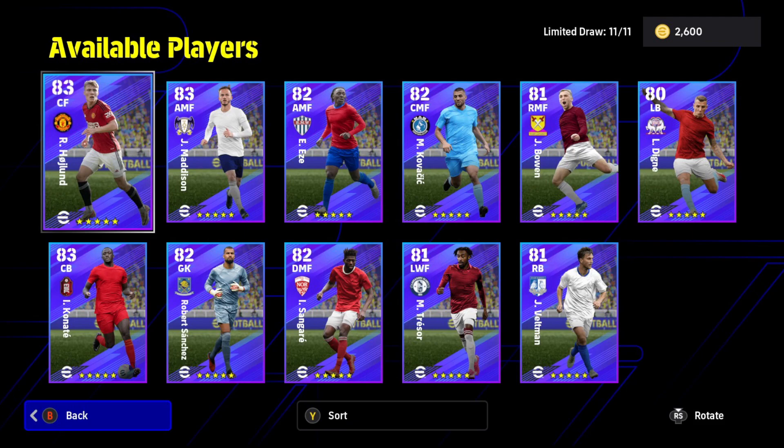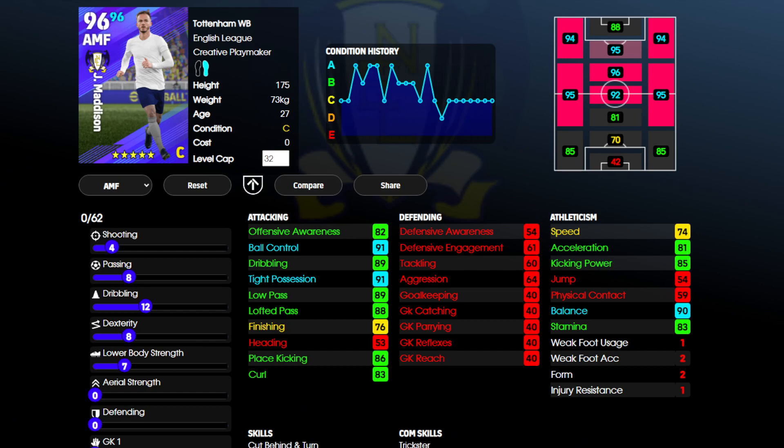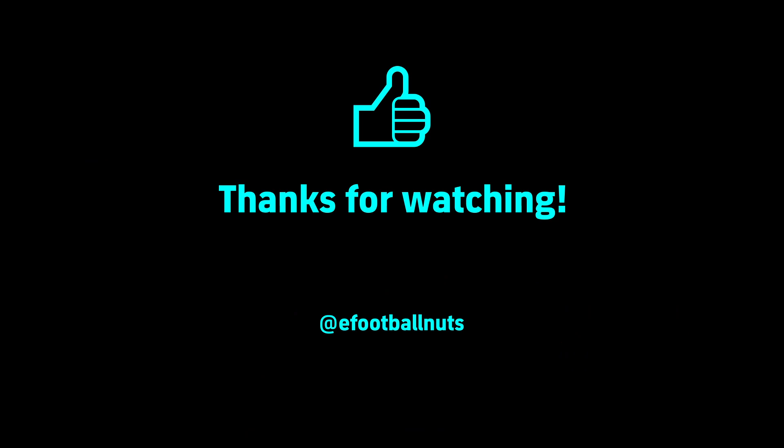On the whole it's a pretty good selection. If I spin this pack I'm looking at Eze and Traoré — they're really fun cards. Maddison could be really valuable, Konaté is a really good center back, Højlund could be effective for a lot of people. Kovačić as an attacking midfielder with through passing could be really effective. Beyond those, Bowen, Veltman, Sangaré are decent. There's a solid keeper in Sanchez. Not the most amazing pack we've ever had but it's a pretty good one — I'm spinning it hoping for Eze or Traoré.